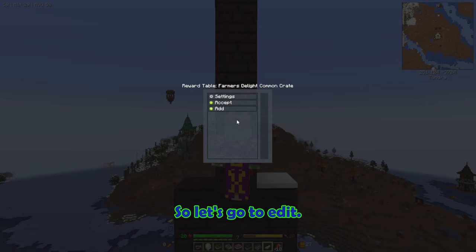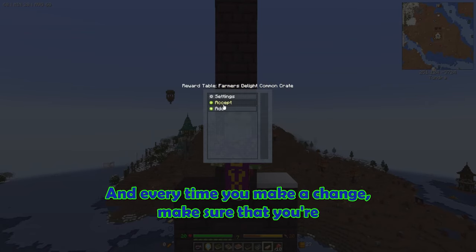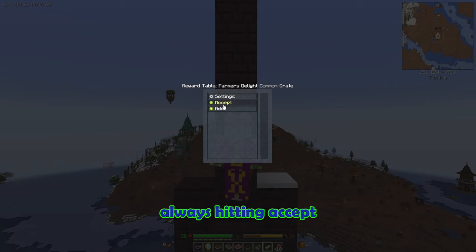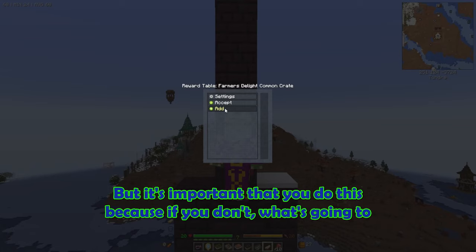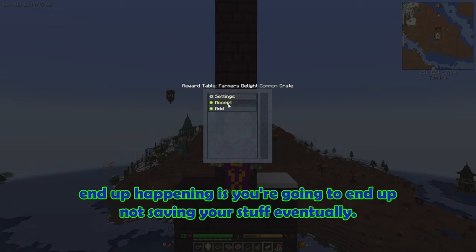Let's go ahead and hit edit. Every time you make a change, make sure that you're always hitting accept. It's going to drop you back out to the main menu, but it's important that you do this because if you don't, you're going to end up not saving your stuff eventually.